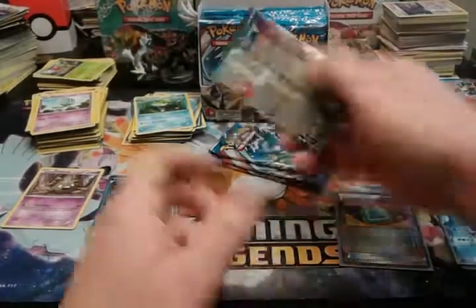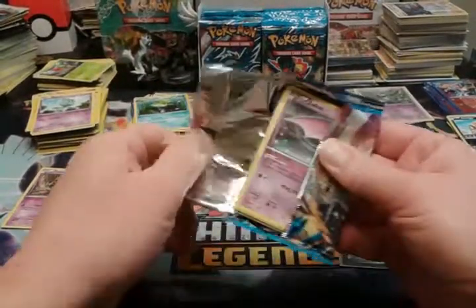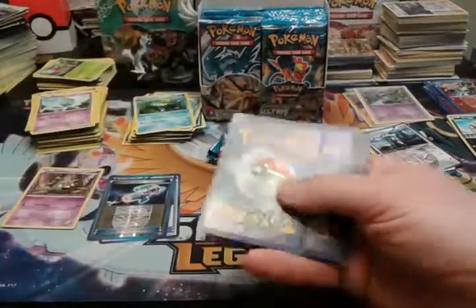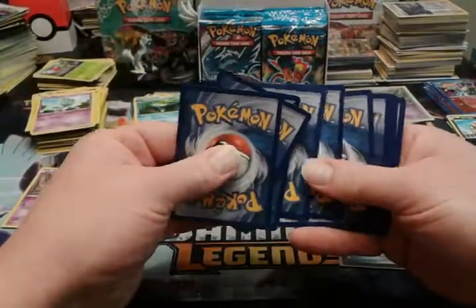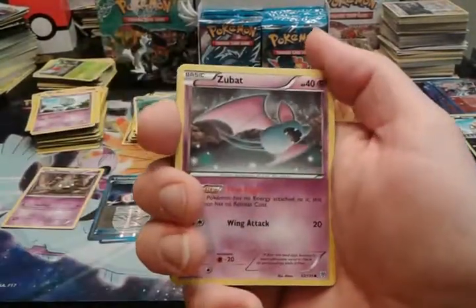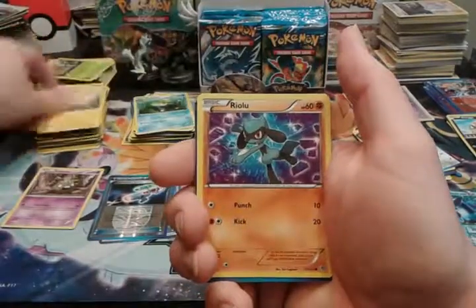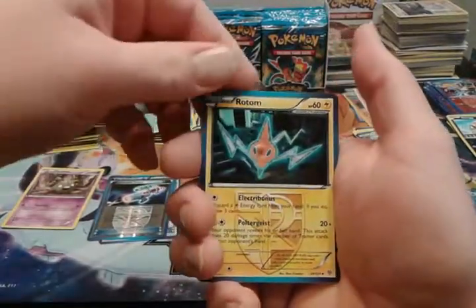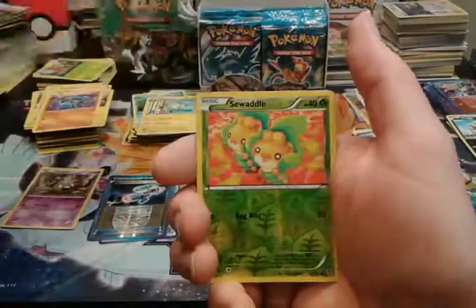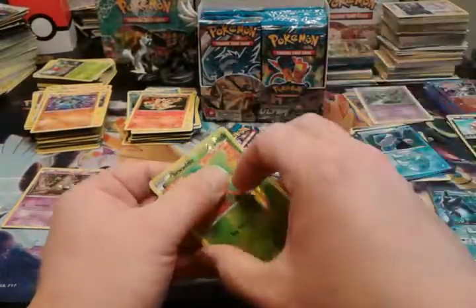That's my philosophy on this: unless you're cool or new, if you're a holo you don't get a sleeve. Code turned the right way in that one. We have Zubat, Klink, Pansear, Joltik, Riolu, Rotom — Team Plasma Rotom, sorry — Magneton, Monferno, reverse Dewott, and a Jellicent regular rare.